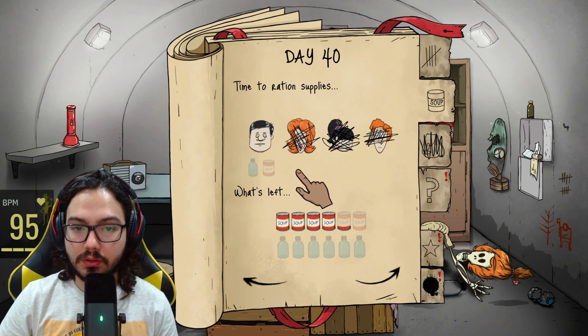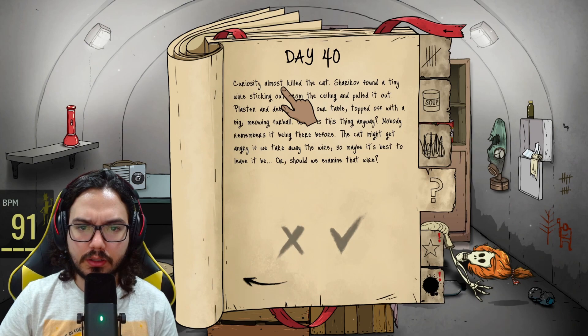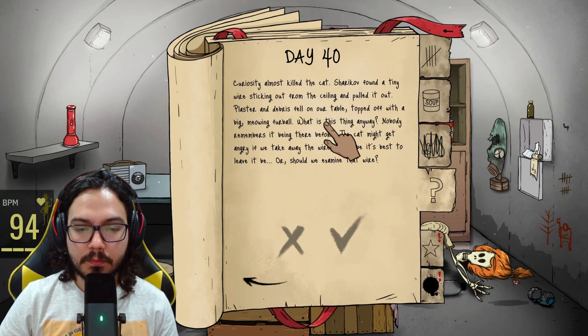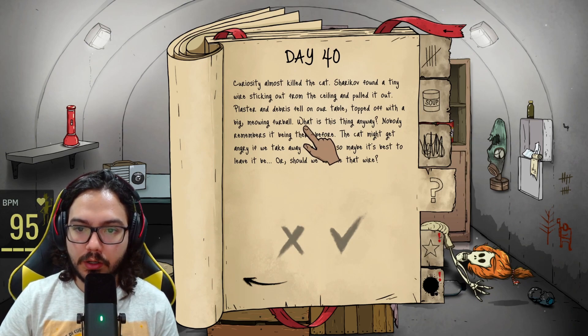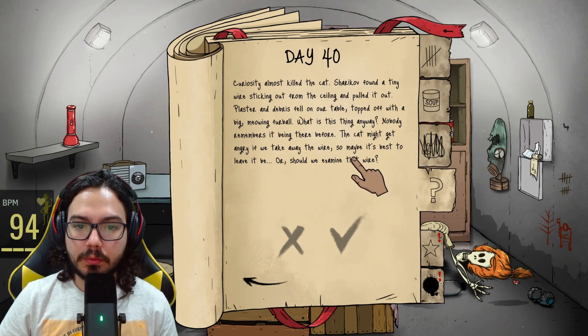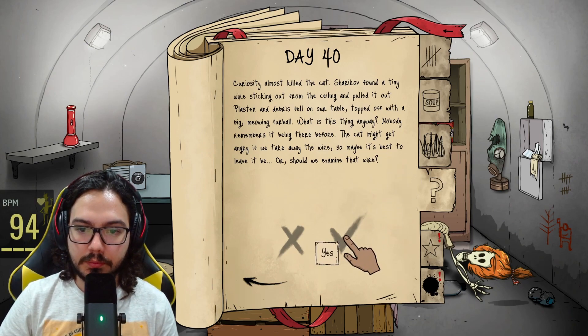Curiosity almost killed the cat — Shadikov found a tiny wire sticking out from the ceiling and pulled it out. Plaster and debris fell on our table, topped off with a big meow and a furball. What's this thing? Nobody remembers it being there before. The cat might get angry if we take away the wire — so maybe it's best to leave it, or shall we examine the wire? Yes. Someone's knocking — please sell me water or something.